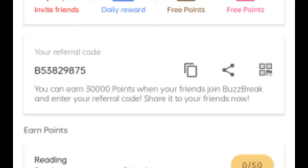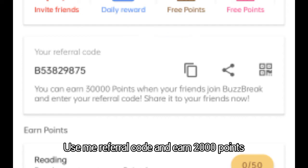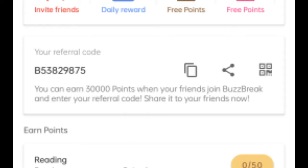What I am going to tell you now is the fastest and the most effective way of earning points. And the answer is by inviting more people to install Buzzbreak and use a referral code. If you have successfully invited one friend, you'll earn instant 2,000 points. Download Buzzbreak now and you can use my referral code, and you'll earn an extra 2,000 points.